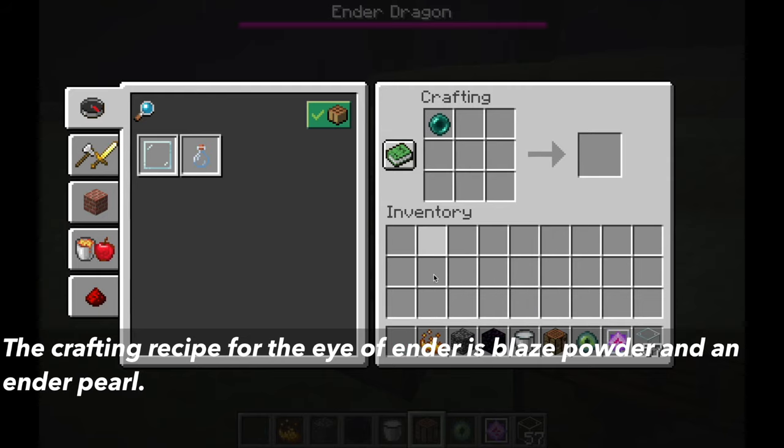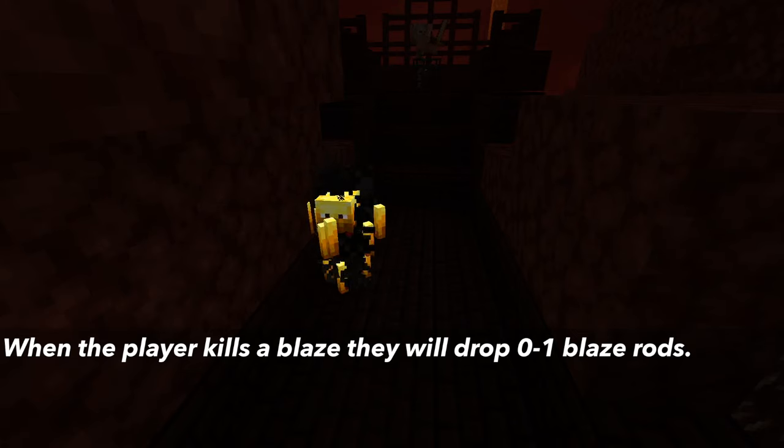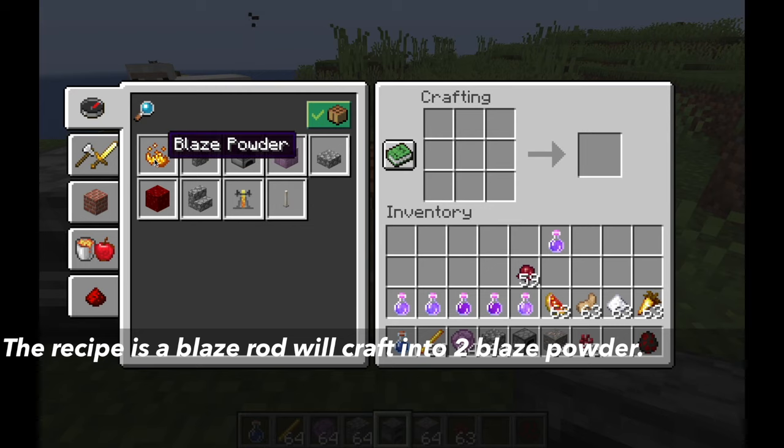Let's first talk about the crafting recipe. An ender pearl and blaze powder crafts an Eye of Ender. Blaze powder is acquired by killing blazes, which drop 0 to 1 blaze rods, and each blaze rod can be crafted into 2 blaze powder.